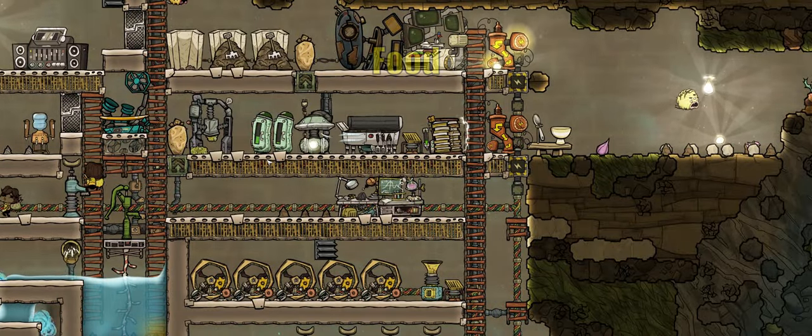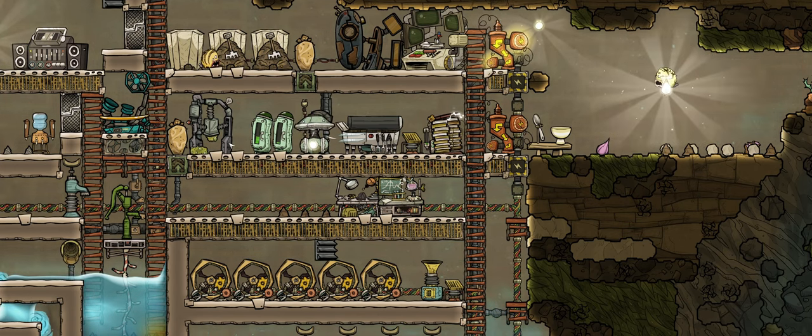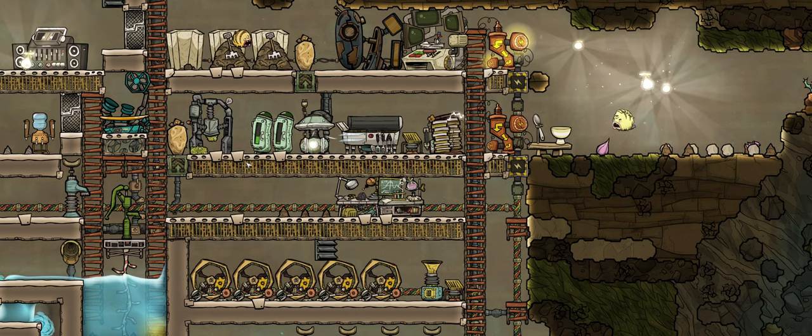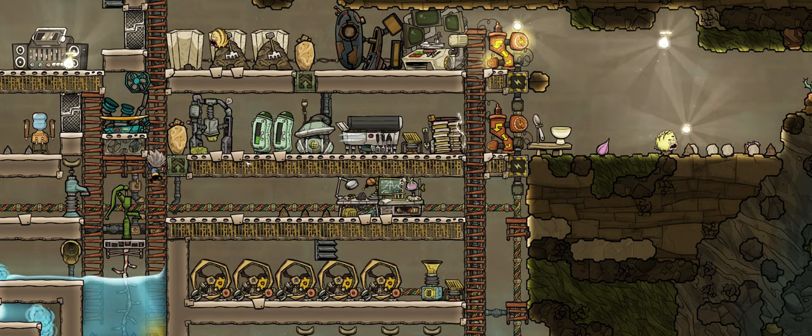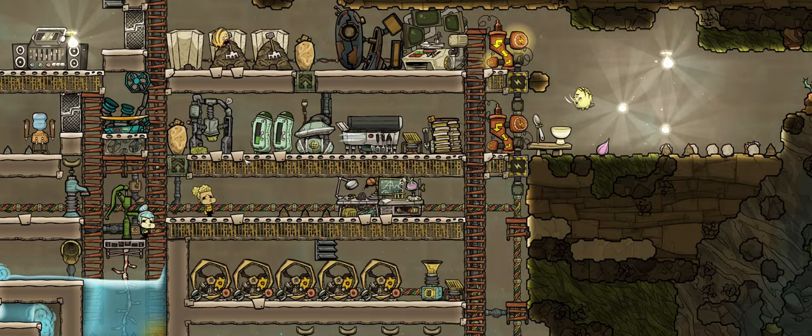Food is currently holding stable on mush bars and muckroot. Expansion will be needed at some point; however, the crew are still happy and healthy with their current food, so I'm not going to do anything to fix that.